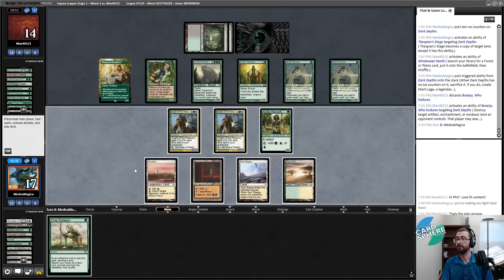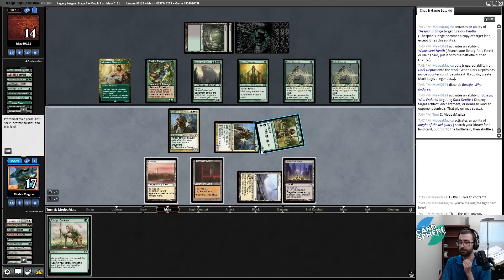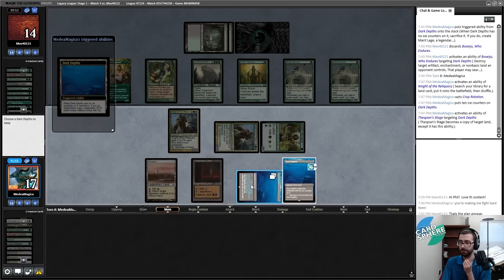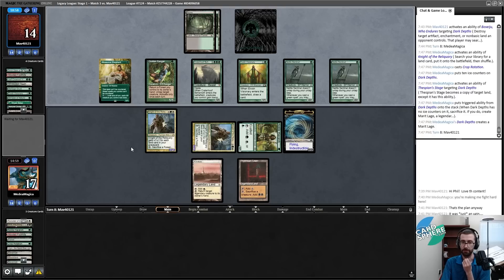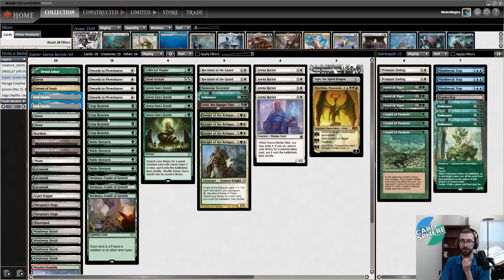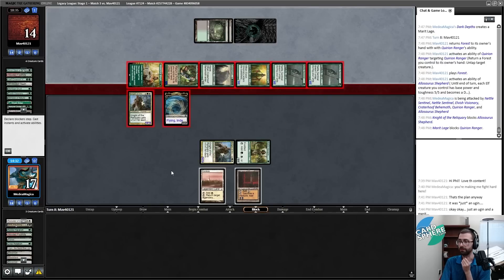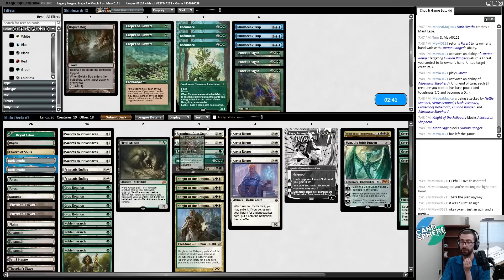I need to see what this noise is outside — apologies if you can hear that. I'll make a sorcery-speed Marit Lage. Crop Rotation to find a Stage, copy Dark Depths, keep the one with no ice counters. Then a six-mana Allosaurus Shepherd activation comes in — sure, any Knight target that saves me. It doesn't matter since I don't have anything to sacrifice. Yeah, I lost this one for making a sorcery-speed Marit Lage when I couldn't.